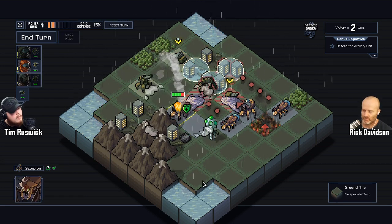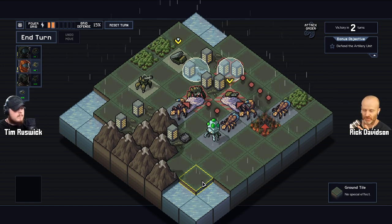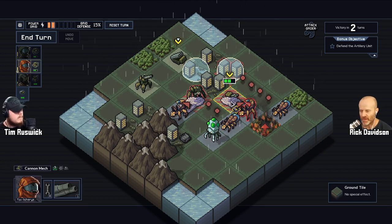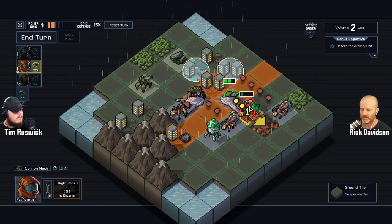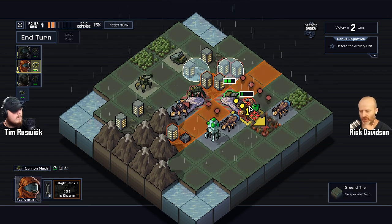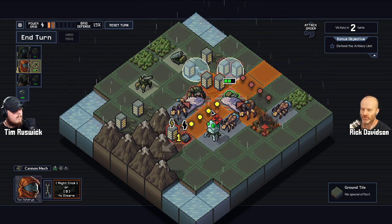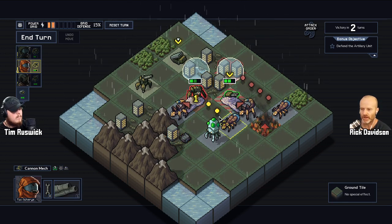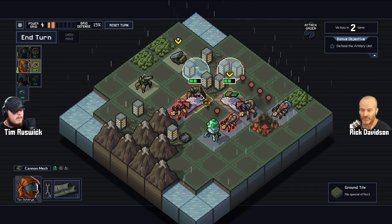What you did just then was awesome. Let's talk about the second thing: how to take a standard genre mechanic — my guy fights your guy, I can move and attack, you can move and attack — and create something with more choice for the player and a bit more depth than some other games have.